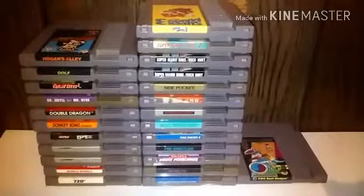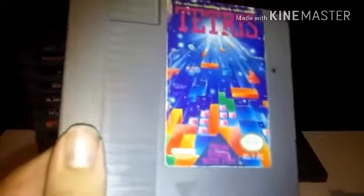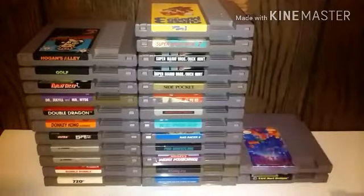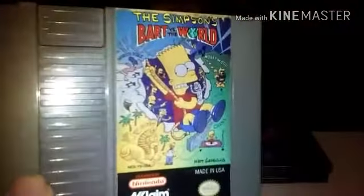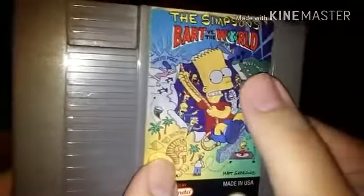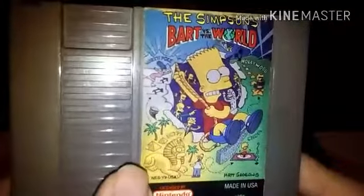Then a game that's probably on every system and everything else: Tetris. Which everybody knows Tetris — just match them, fill in the holes. Really that's what you should say about it. We got The Simpsons: Bart vs. the World, where you play as Bart and try to get through these different sections. Like it shows on the case — you go to China, Egypt, Hollywood, North Pole — and try to defeat Mr. Burns' cousins like it says up there. It's a hard game to do; I've got to like the second section.